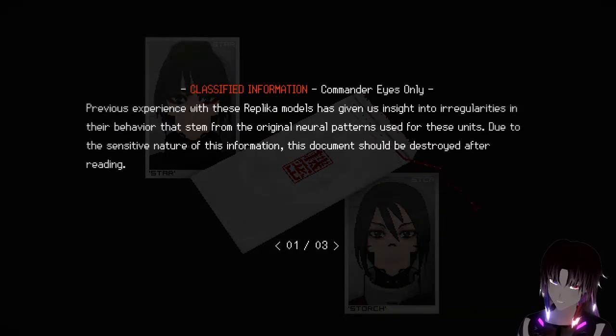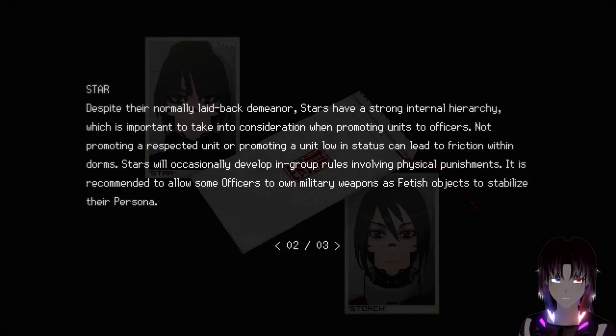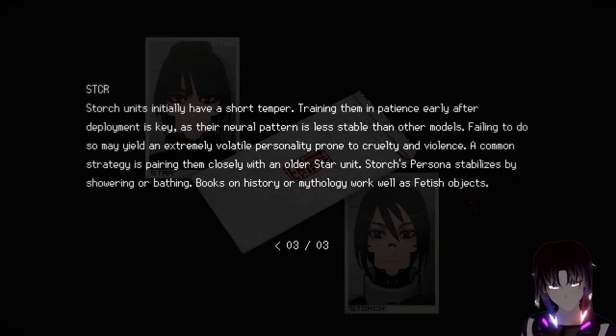Star and Stork - Replica known issues. Delete this document after you've finished reading it. Stars: despite their normally laid-back demeanor, stars have a strong internal hierarchy, which is important to take into consideration when promoting units to officers. Not promoting a respected unit or promoting a unit low in status can lead to friction within dorms. Stars will occasionally develop in-group rules involving physical punishments, especially on birthdays. It is recommended to allow some officers to own military weapons as fetish objects to stabilize their persona.